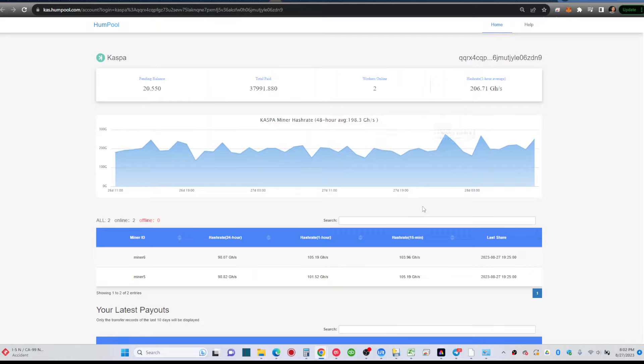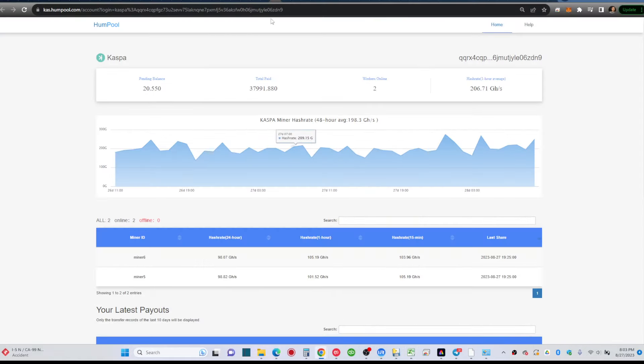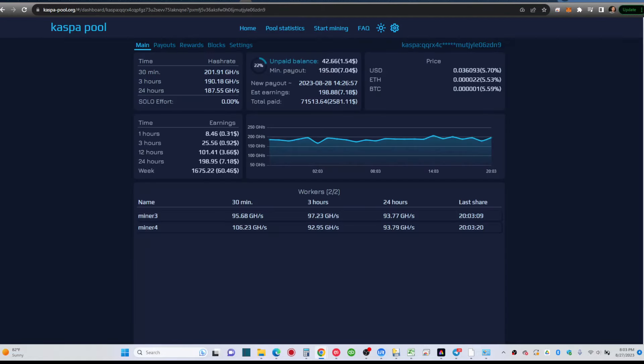That pretty much concludes my KS0 mining review. I'll try K1 Pool for a few more days just to see. The Kaspa Pool dashboard is nicer — you get all kinds of reports, the price, 3-hour and 24-hour windows, earnings per hour and per week. Those reports are useful, but if I'm getting less Kaspa it's not going to help me regardless.